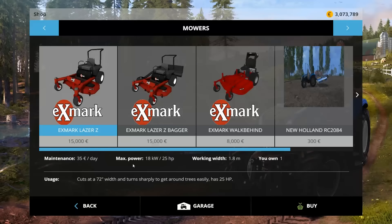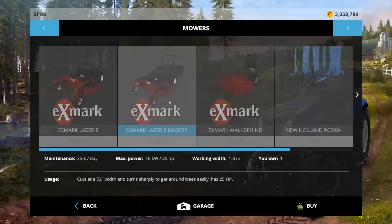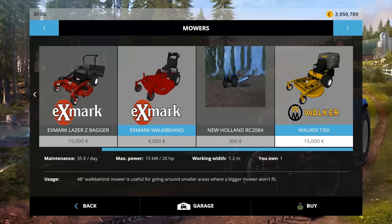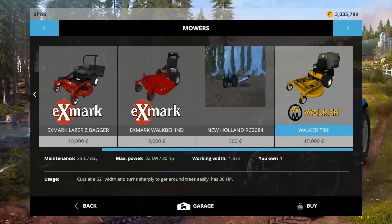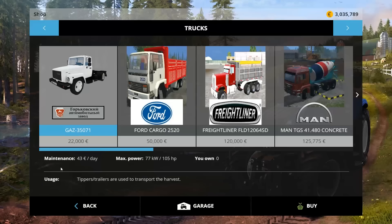It's 15,000 for these two, with a 1.8-meter working width and 35 a day to own. The walk-behind is a smaller working width — not by a lot — but a nice big drop in price. And then we have this Walker here, which looks like — I don't know, we'll buy it.